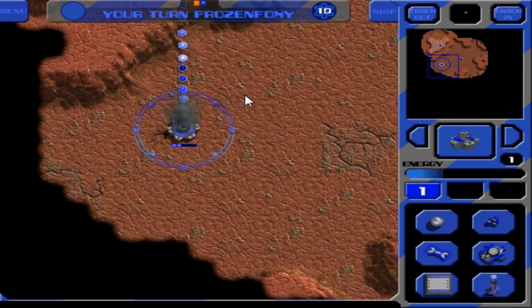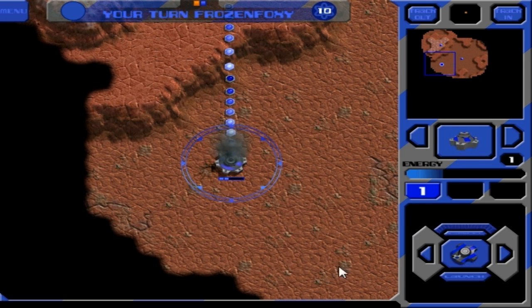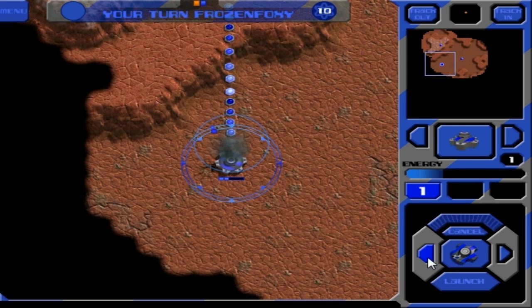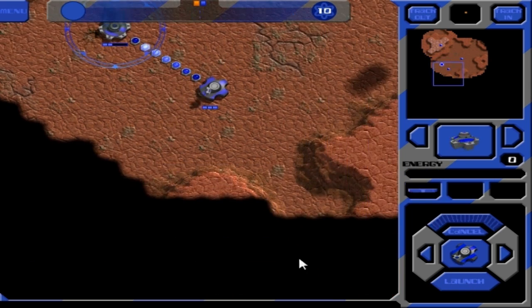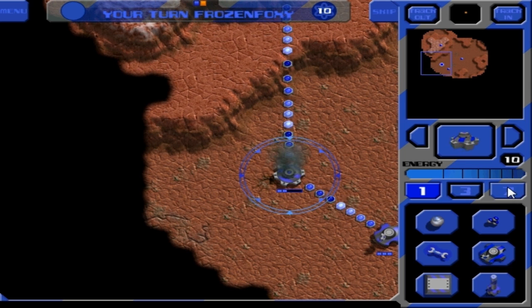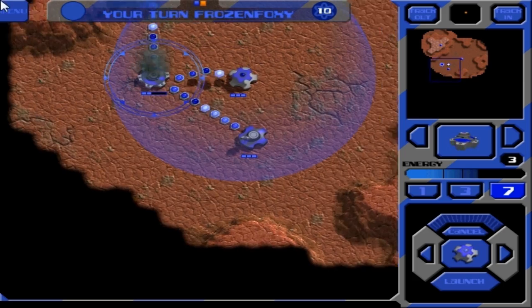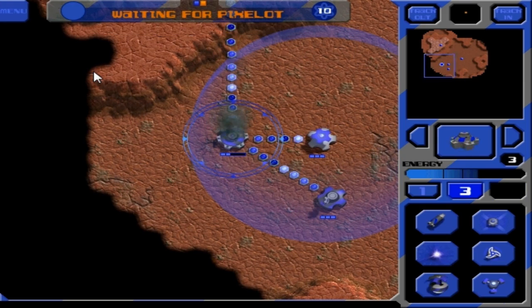Apparently they're already shooting bombs at me, those bastards. The only thing I've got currently is anti-air and I'm going to need to use it or they're going to end up killing me immediately. Round over. Now that I've got more energy, I'm going to throw up a little shield here because they're already trying to attack me and I do not want them to actually kill me instantly.